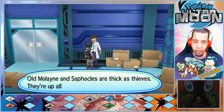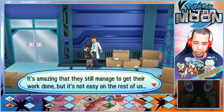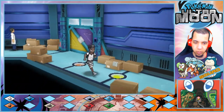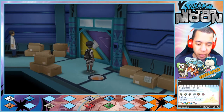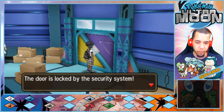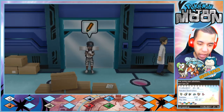An NPC mentions: 'Old Molayne and Sophocles are as thick as thieves — up all day and night playing games together, yet they still manage to get their work done.' The player notices a suspicious-looking door and checks it — 'Locked by a security system.' That must be the trial room. The player decides not to take on the trial just yet.